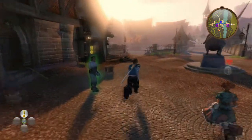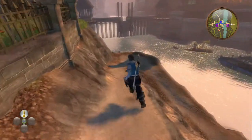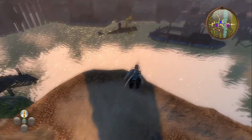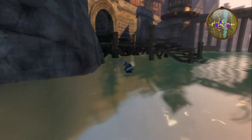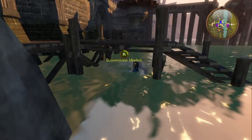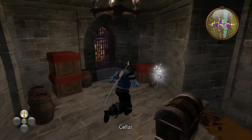Starting at the entrance to Bower Lake, go forward and then to the left, heading down towards the water. Go down the hill and jump off into the water, swim to your left and go underneath the wooden platform and dive into the dive spot. Once you're in here, the key will be inside.